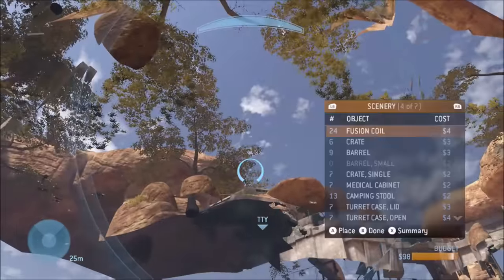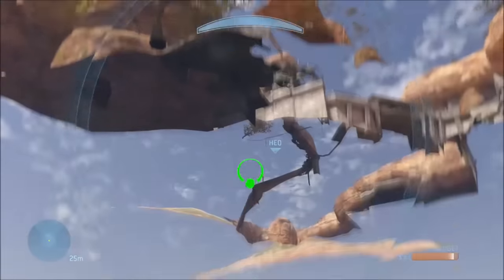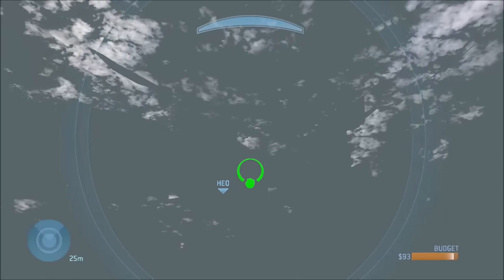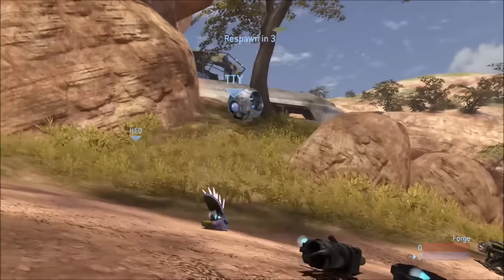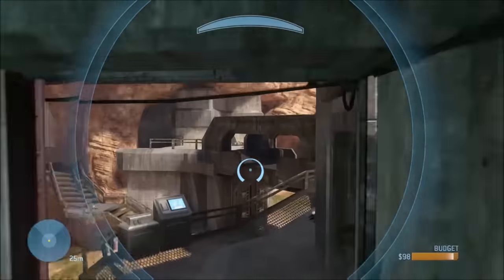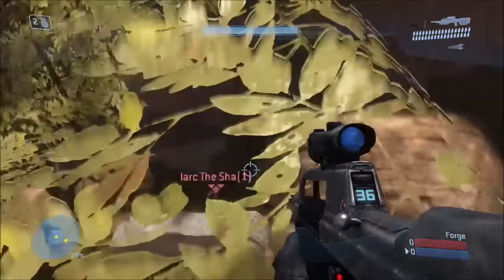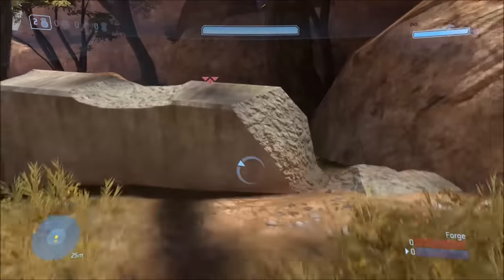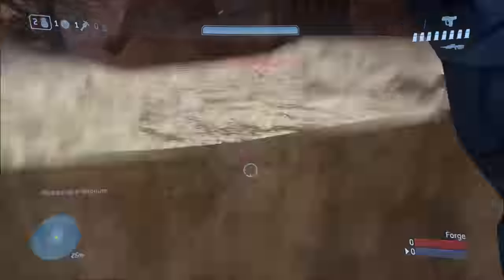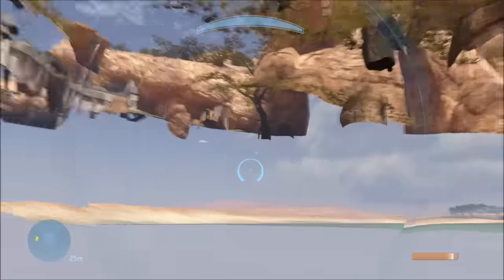Unfortunately, you cannot spawn anything down here. You can drop a teleporter through the ground — as you saw earlier, you can still see the receiver nodes underground. But you can't spawn anything else underneath. And even if you manage to get a teleporter down there, there's no way to go down there, because underneath the ground it's all just solid space. That's the reason why you can't spawn anything, even though you can fly around in solid space in Forge without dying.